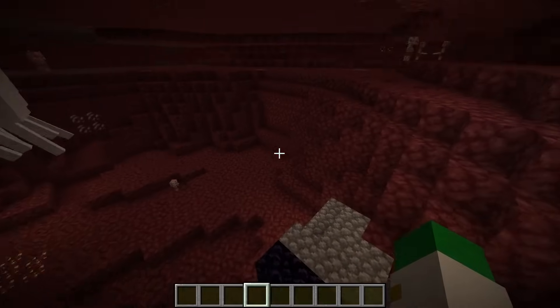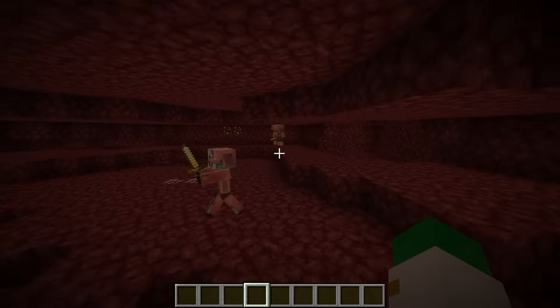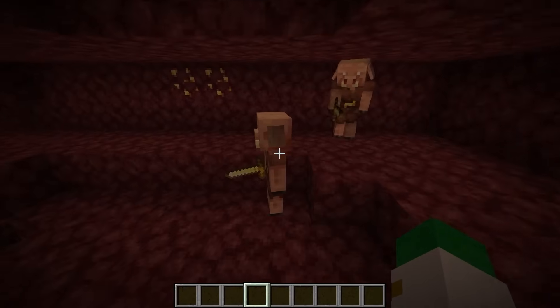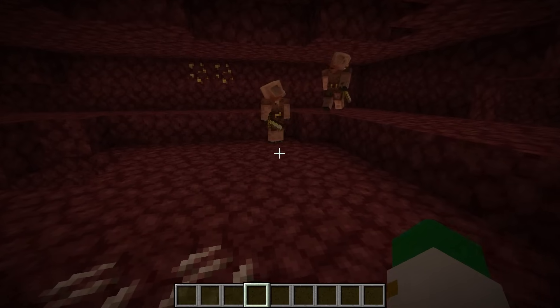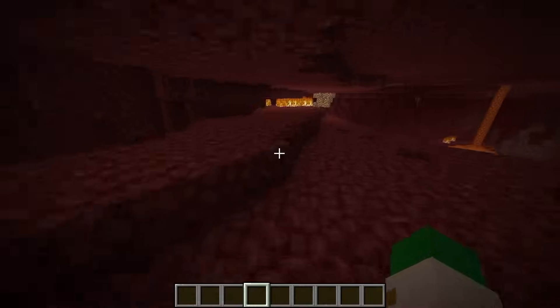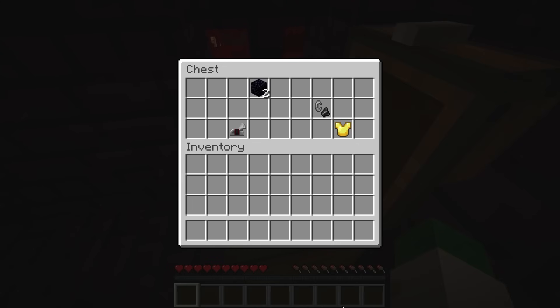If you lose your portal in the nether, if you find some piglins you can trade with them for obsidian, as well as iron nuggets and gravel. With those ingredients you can make a flint and steel and a nether portal to return home. You can also get those ingredients from the nether fortress, as nether fortresses have all the ingredients needed for the nether portal as well.